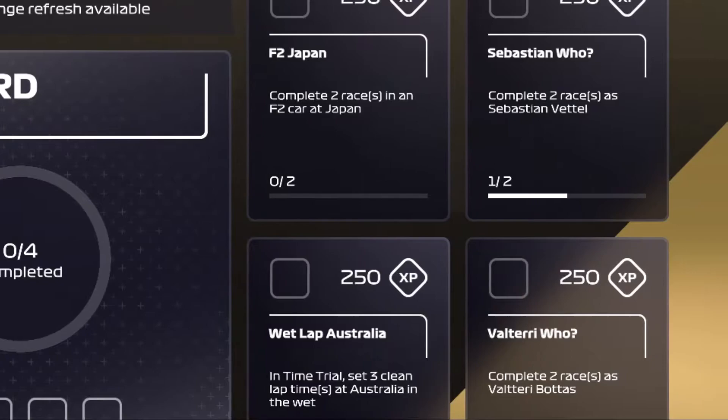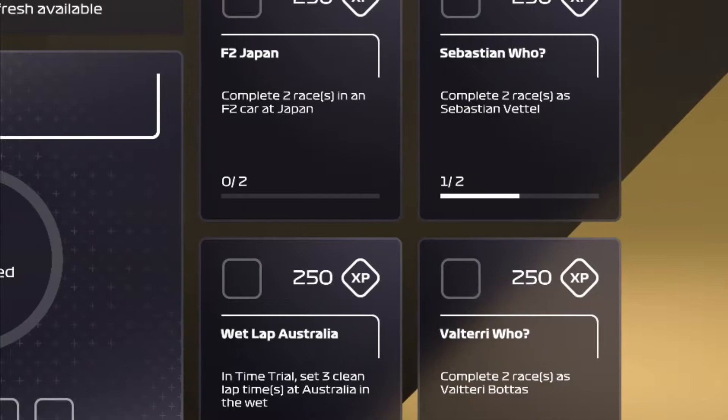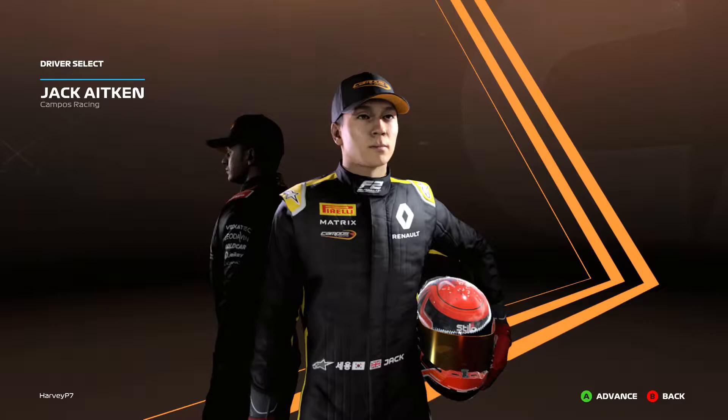We need to complete two races at Japan in battle - we've already done one of them. Another one is to do three clean laps around Australia in the wet, which is very doable. And then the other one is to do two races as Valtteri Bottas, and we've already done one. So we'll do the first one which is the F2 race at Japan - we'll do two of them.